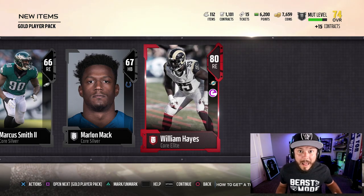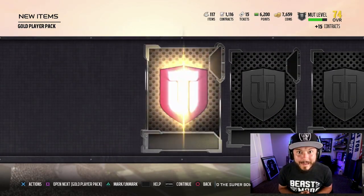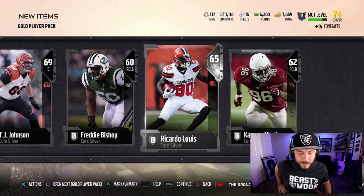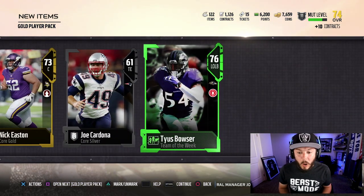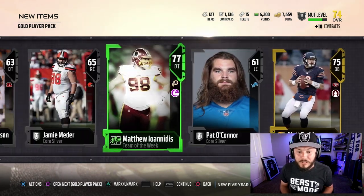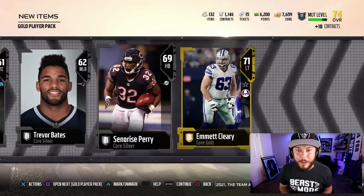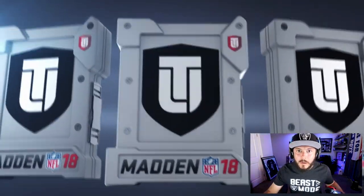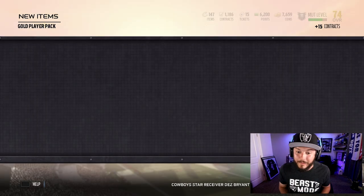Here's how it works: every touchdown we get two packs, any interception or fumble recovery we get one pack, and if we win the game we get two specialty packs. Right now we're a 74 overall. I did a pack opening on my main channel and we pulled some fire — go check it out. We have a total of 20 packs accumulated from the first episode. I need a quarterback badly — even a gold or base elite quarterback. DeShaun Watson sounds great, but right now I might as well put a gold kicker there, that's how bad it is.